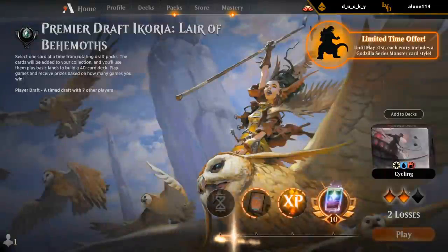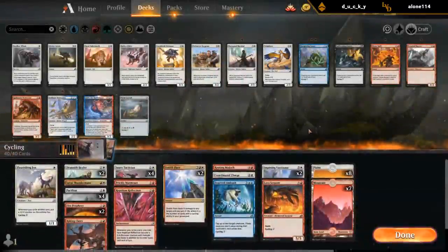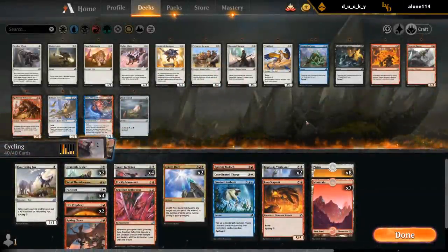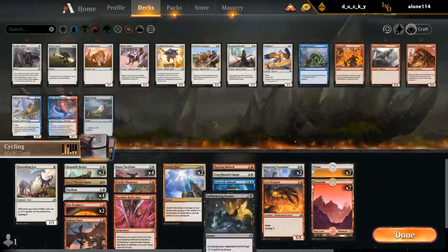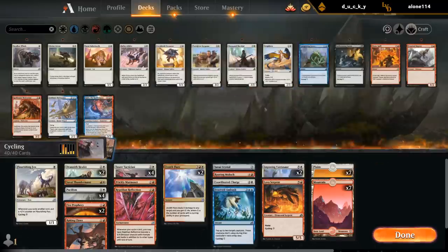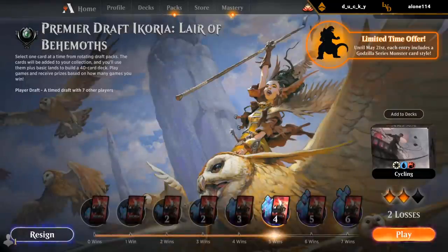I'll make a small adjustment to the deck — cutting a Lance and adding an extra two-mana cycler. Should I cut Mountain or Plains? Probably Mountain, although six Mountains is not a lot, so maybe Plains. Which cycler do we want? Crystal — I can technically still cast it. Opening hands are going to be a little sketchy now with only 14 lands, but the late game should be a little bit better.